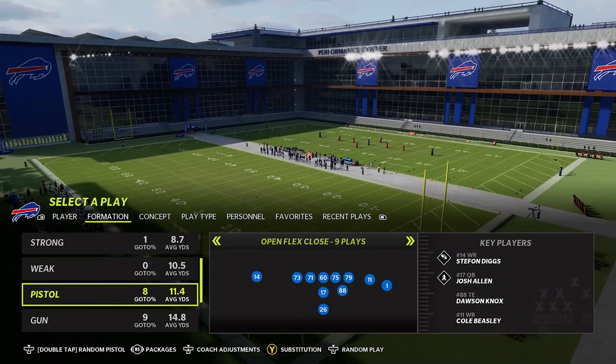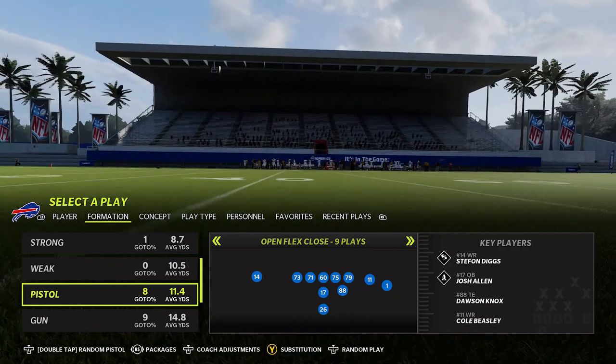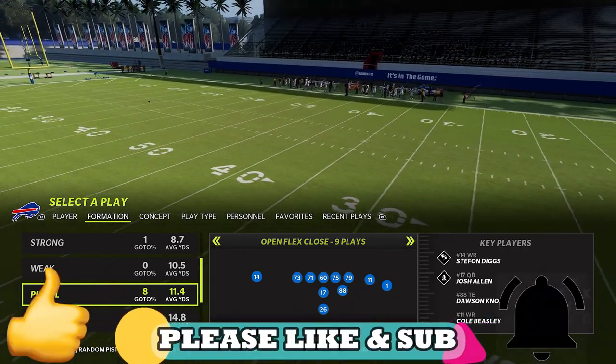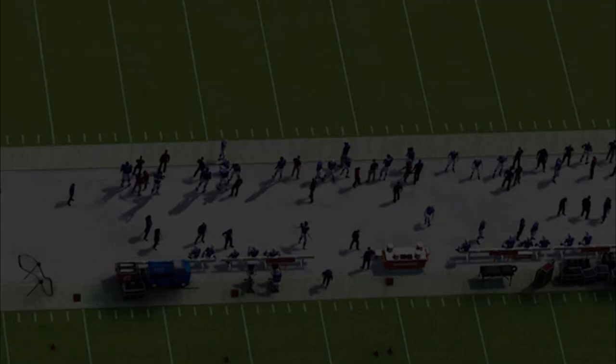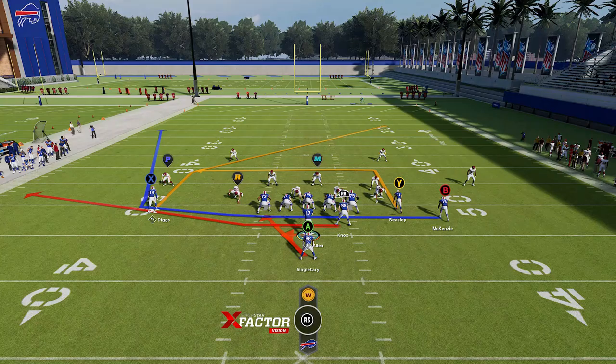The first play I'm going to show you guys is out of the Buffalo Bills offense. I put this out earlier in the year in a gameplay video but never did a practice mode breakdown — if you want to see a full breakdown of this offense, hit the like button and let me know. The formation is the Open Flex Close and the play is the RPO Read Flat Wheel.